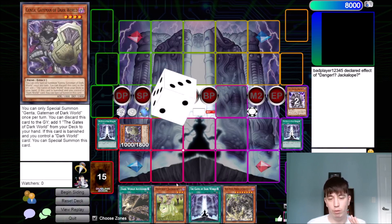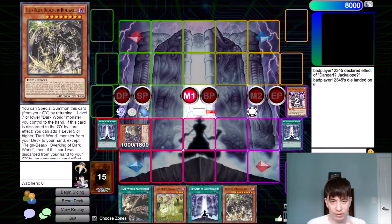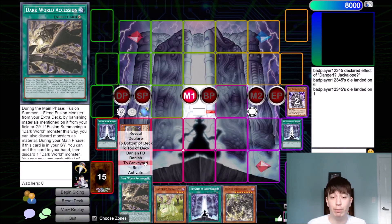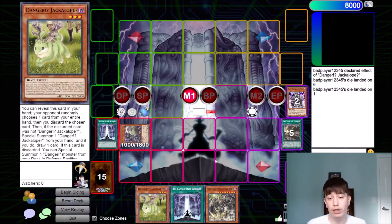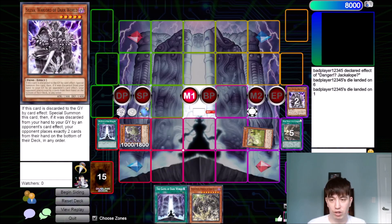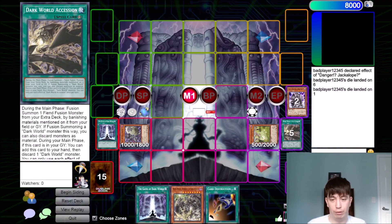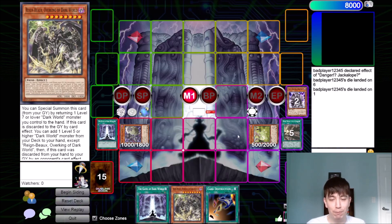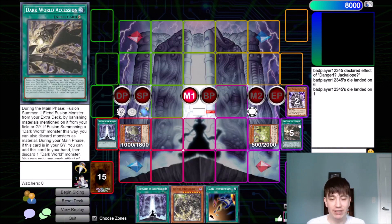A lot of the skill with this deck is just maximizing your Dangers to get the best results. We're going to roll our dice here — and we got a one. I'm actually happy with that hit. Obviously Rainbow would have been the best, Jackalope would have been fine as well. But we're able to discard our Dark World Ascension and then draw a card. I drew Card Destruction — Card Destruction makes everything easy.